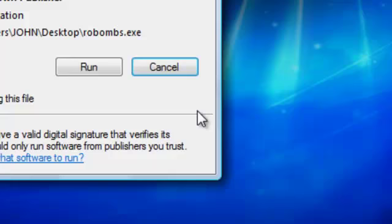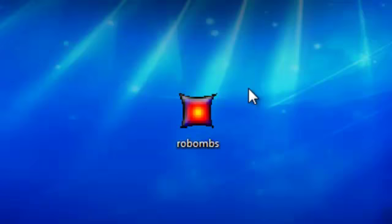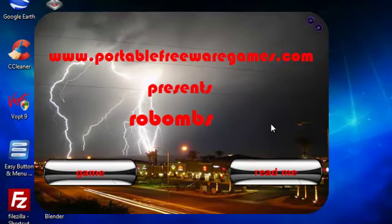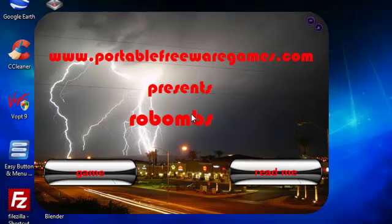So let's double click this. Yes, I want to run this. And as you can see it opens out in this nice menu here. We've got the name of the website, the name of the game, we've got a readme option and we've got a game option. The readme option is instructions for the game and copyright owners for the game. And the game option allows you to just play the game — I think we should just play the game.